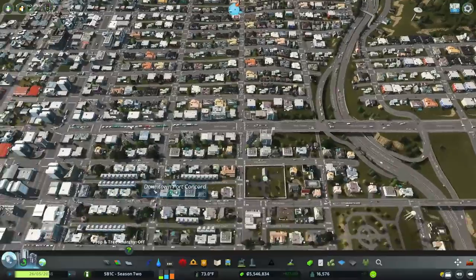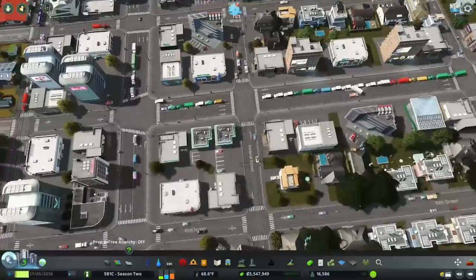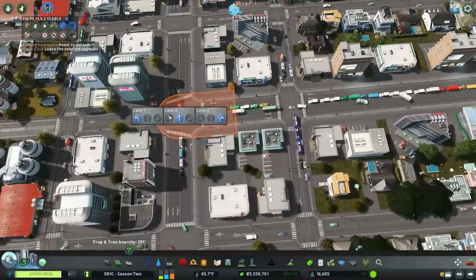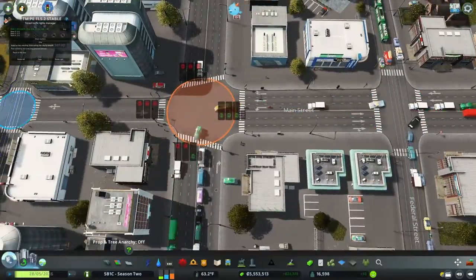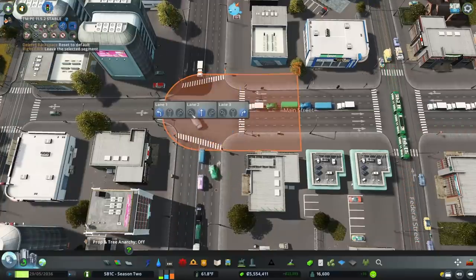It seems to be working a little better, but we have a lot of trucks going through here — they're all trying to turn left. Since Zardas has set this up to have everybody go one direction each on their own cycle, a solution here would be to have two left-turn lanes.